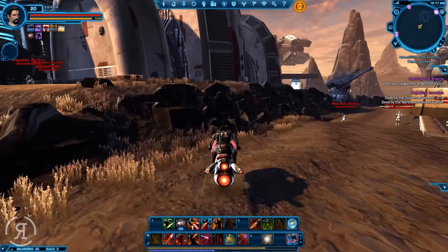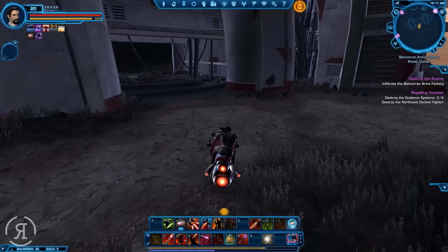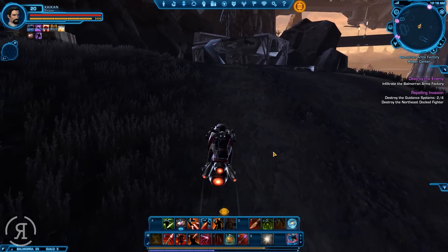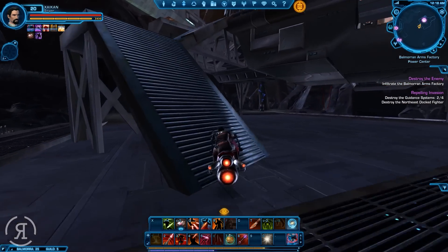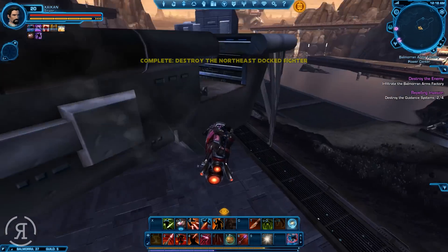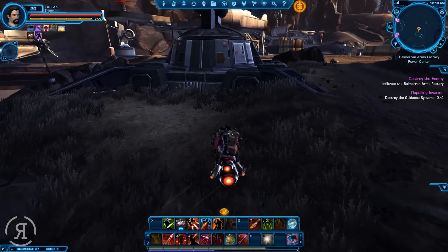We are going to be heading on over to the last docked fighter, if I can actually get up there. Where is the last fighter? It seems to — yes, it's up there, of course. Let's hopefully be able to find some guidance systems over here as well — it seems to be a little bit of a less-traveled area. Apparently not, because there seems to be a smoking one there and one behind us as well. Not incredibly lucky about our guidance system placement right now. But maybe we can find a couple more — what about that? Are they guidance systems? Nope, apparently not — they are just lights.